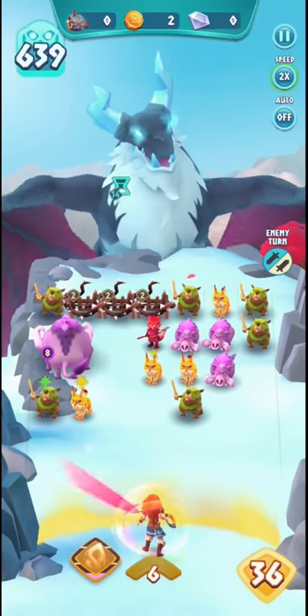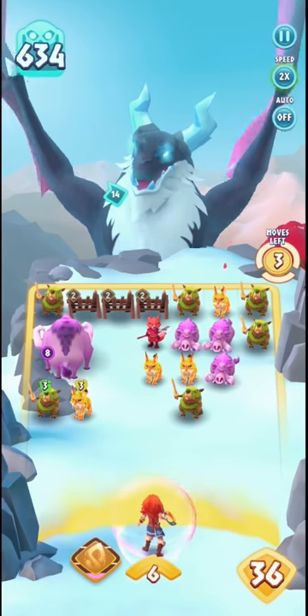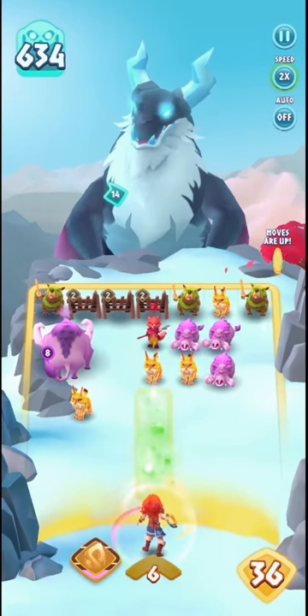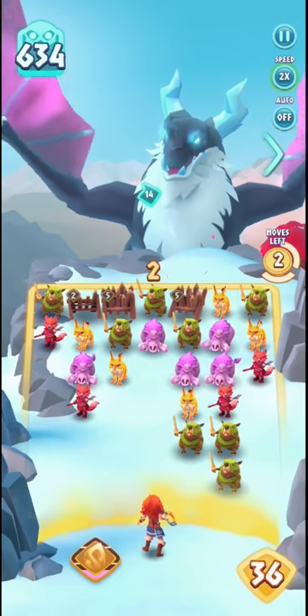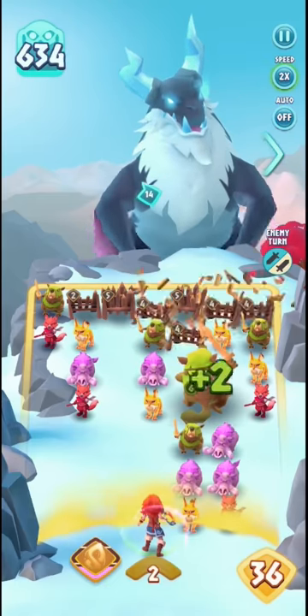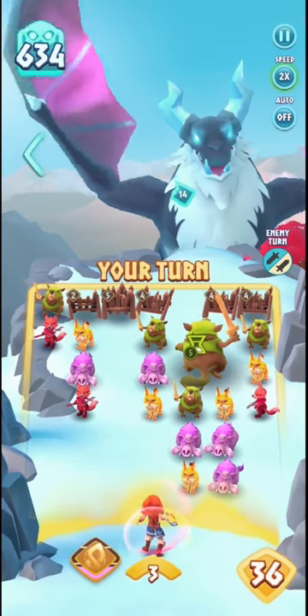Barriers is the way to go here. While all creatures can create barriers if you match them three across, you want to take advantage of the blocking ability of these creatures as well. That's why Redguard and Knobark are very good here — they both create barriers when you match them, so you can double up on the effect, and you can also use Knobark as a way to block.